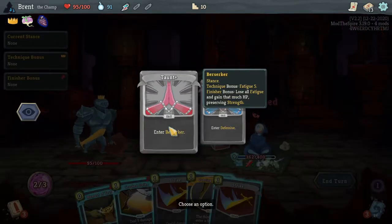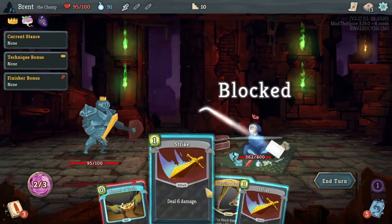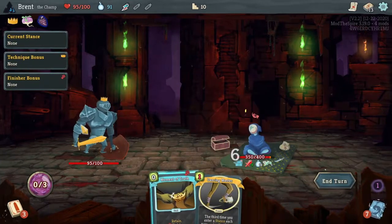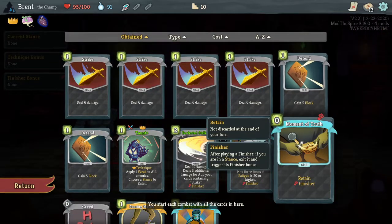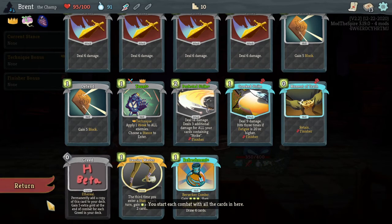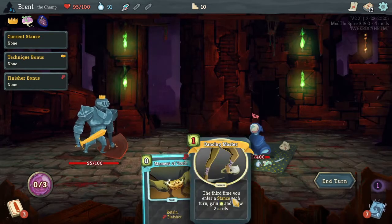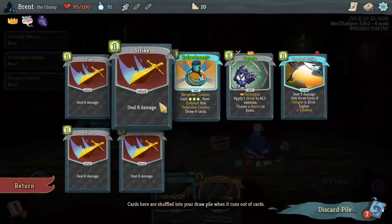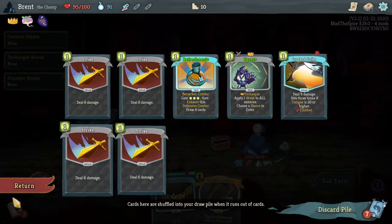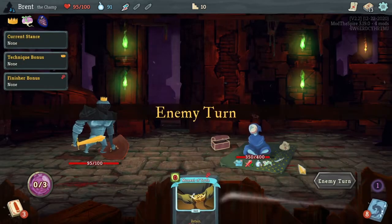Taunt, Berserk, crooked strike. Boom. I thought we were in Berserk. Crooked strike is a finisher, but I thought finishers end your turn now. Do they not anymore? Let me look. If you were in a stance, exit it and trigger the finisher bonus. Finishers don't end the turn anymore - I like that much better. Because yeah, you can definitely misplay it.